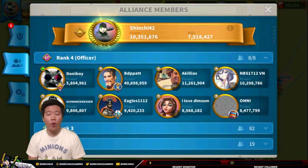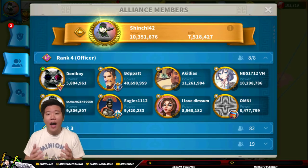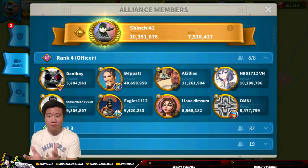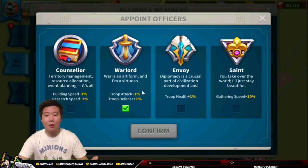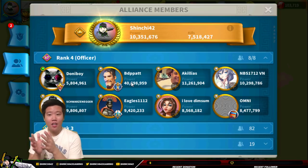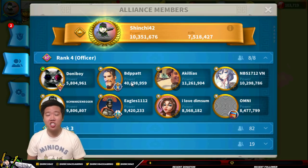BD Pat came from our family alliance BOL where he was the warlord, and he is now the highest ranking member in TIK. I've given him the warlord status here because he has the highest power and deserves it. The warlord buff increases troop attack by 1% and defense by 1%. I am relying on BD Pat to handle a lot of the strategies for alliance battlegrounds — I like his mindset and I'm excited to see his approach. Being a leader, you don't have to do everything — you need to delegate work.